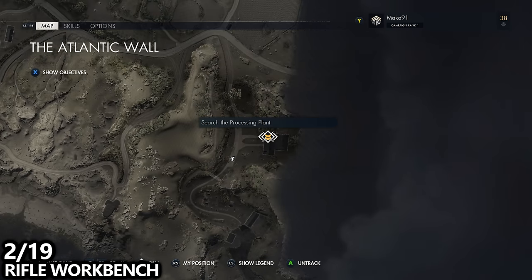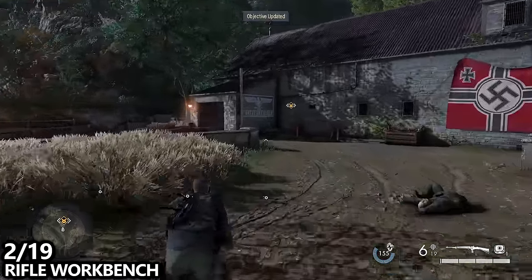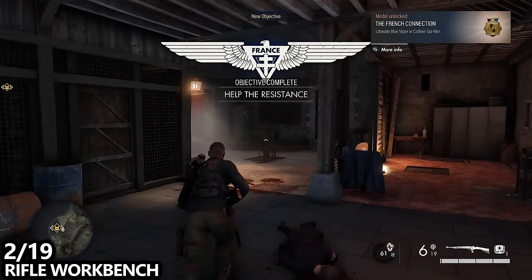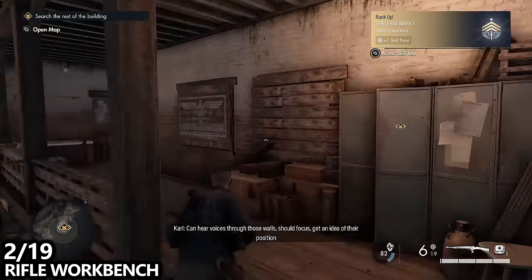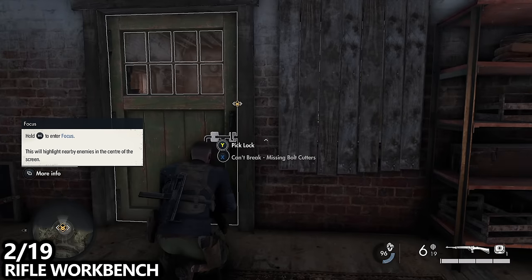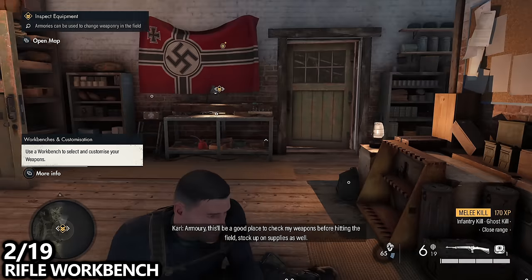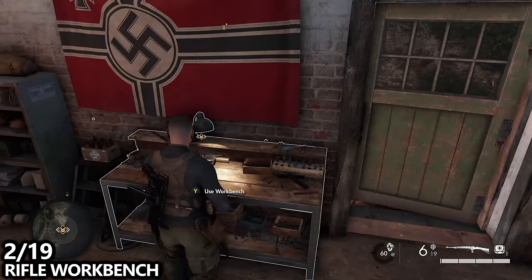Use the map to make sure you're in the same location as me. We'll be given the objective of searching the processing plant, which is this little outpost here. I've taken out the guards and I'm going to walk inside. There is a small cutscene which I'm going to skip to keep the video concise. There is a back room with an enemy in it. You can either break in using bolt cutters or pick the lock. Take out the enemy and here you will find a rifle workbench. Unlocking workbenches allows you to not only customize your weapon but it actually unlocks the attachments for that weapon as well, so it's very advantageous to visit these and customize your weapon to fit your play style.